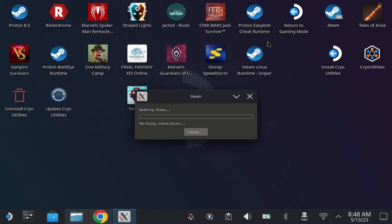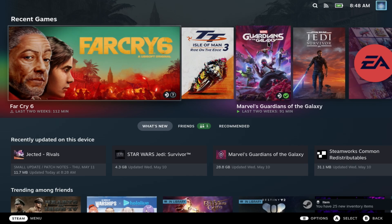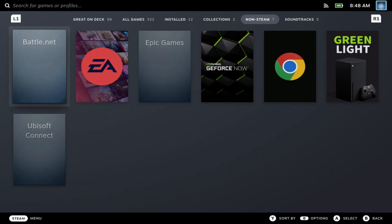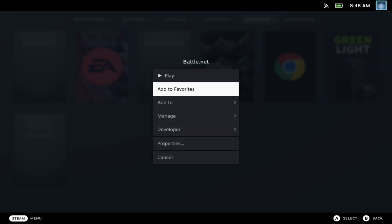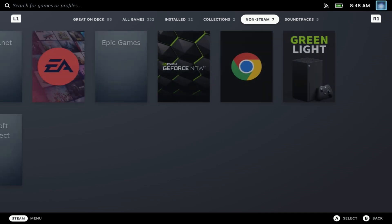I do find it a bit easier to work in Steam's big picture mode now that they've made a few changes, so that's an option. Once Steam's restarted, the launchers you selected will be in your Steam library. Go into the properties of each one and change the compatibility mode to Proton Experimental — hit Properties, go down to Compatibility, check 'Force a specific compatibility tool,' and set it to Proton Experimental.